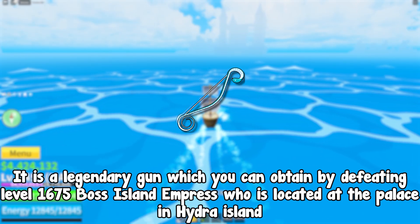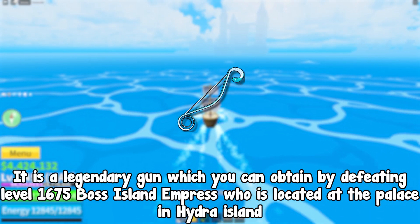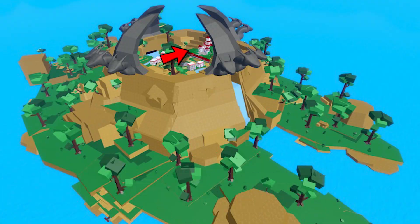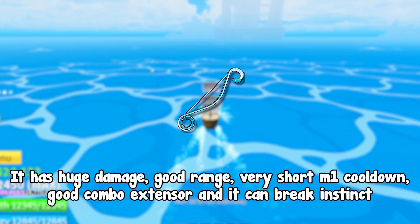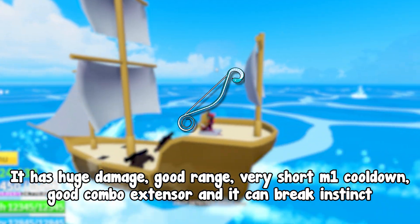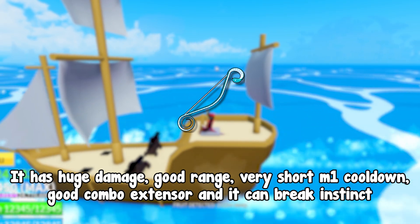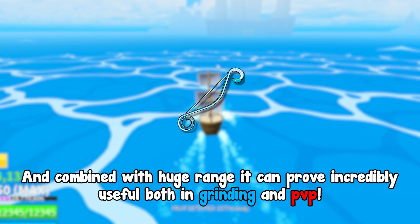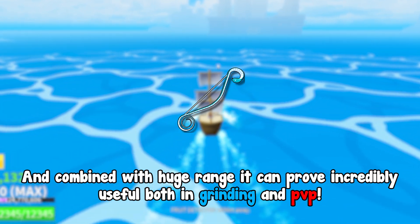One of them is Serpent Bow. It is a legendary gun which you can obtain by defeating the level 1675 Boss, Island Empress, who is located at the palace in Hydra Island. Why is it good? It has huge damage, good range, very short M1 cooldown, good combo extender, and it can break instinct.